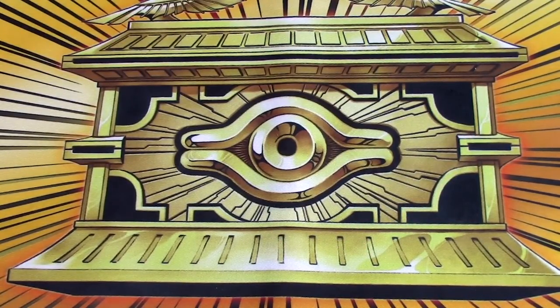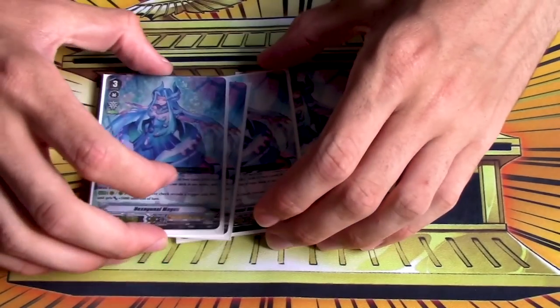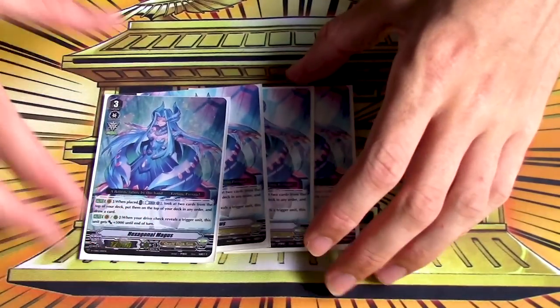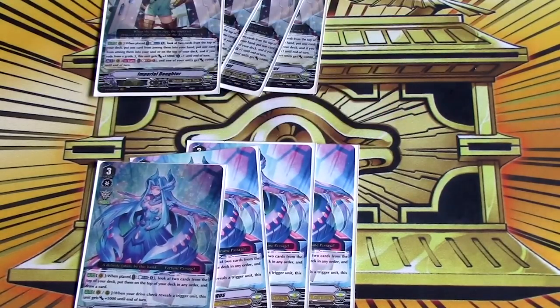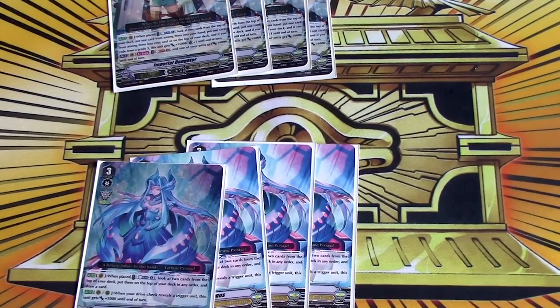I'm running four copies of Hexagonal Magus because Hexagonal Magus is just diet Imperial Daughter, but it also has something on rear, which is cool. Imperial Daughter is on ride: counterblast one, check top two, add one to hand, soul the other. And if you rode on top of a three, she gets 15k and a crit — that part doesn't matter.